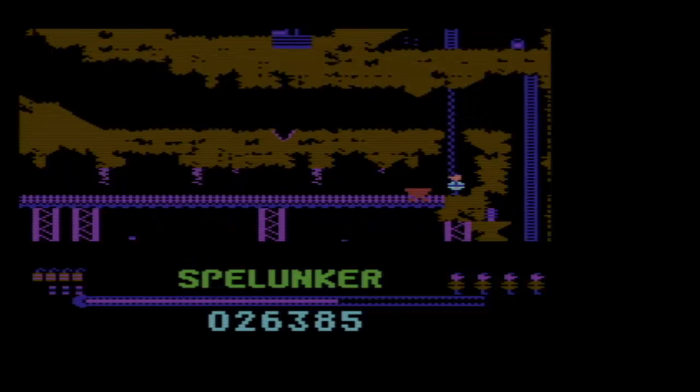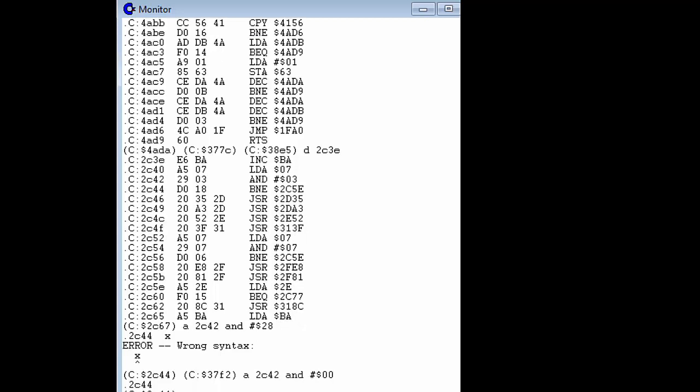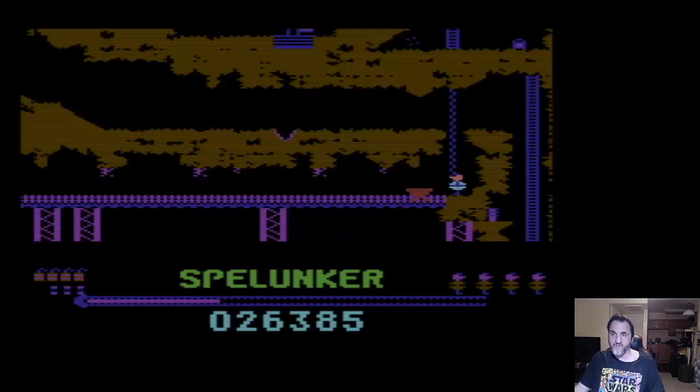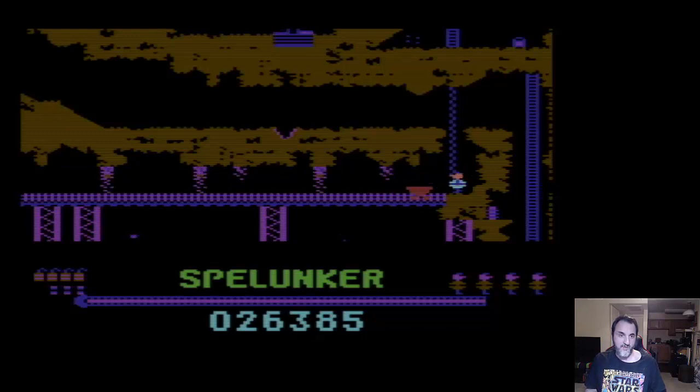Let's go back to the code. This time we're going to do the reverse and speed up the timing even more instead of slowing it down. We're going to repeat 2C42 for the assemble and set it to AND 00. You can probably see that the game is playing a little faster than usual — actually pretty hard to play now. You can see the advantage of slowing everything down — I can get through without dying. We'll set the game back to a regular timer and move on to the next hack.